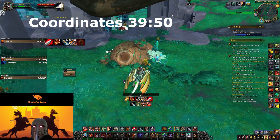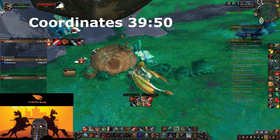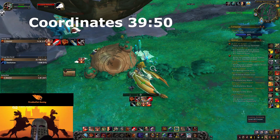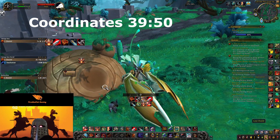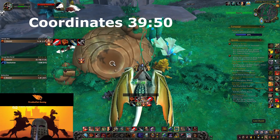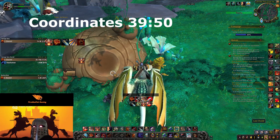Here we are at the first location. If you have coordinates, we are at 39 50. If you don't have coordinates, we are just up in the top section, just above the pathway down to the Forge of Afterlives. What you're looking for is quite small — it's a lost ovoid sitting right in a crevice in the indent of the design here. I almost missed it the first time. This is the first one, at coordinates 39 50.